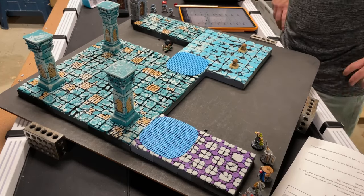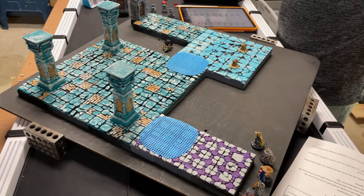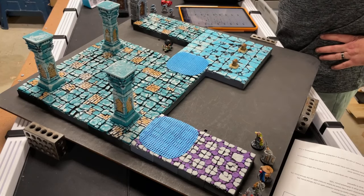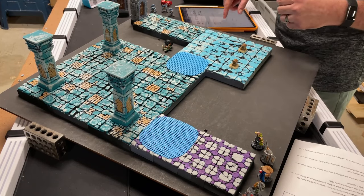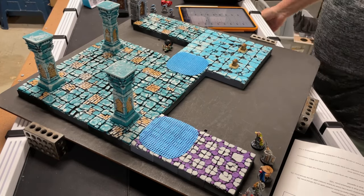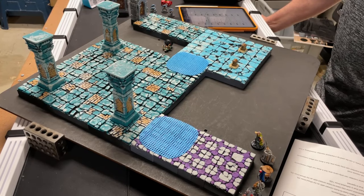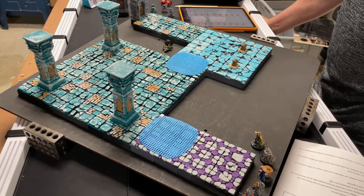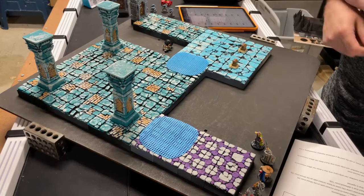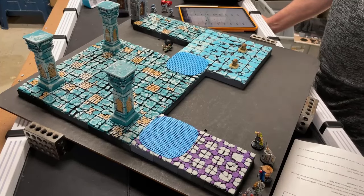No more enemy spawns needed. All remaining warband members escape on their next turn - except for the dead thug. Down another soldier. This level doesn't allow going back upstairs, so scenario four is next. The warband is down a soldier going into scenario four and will descend deeper - the monsters will get progressively more difficult.